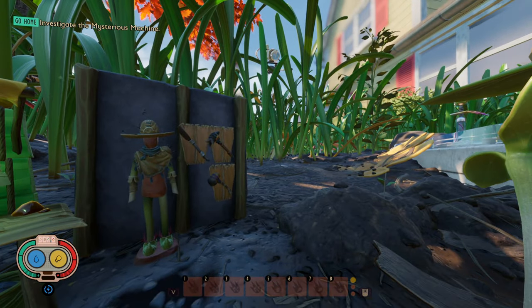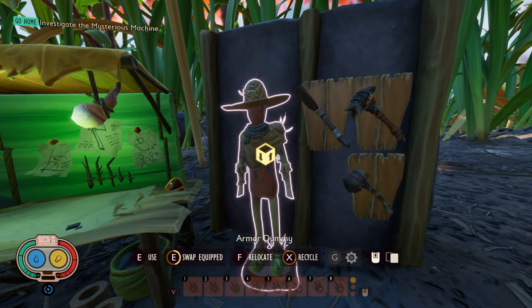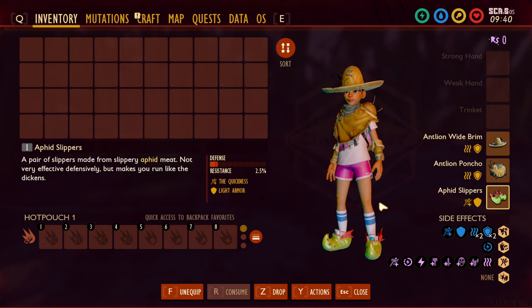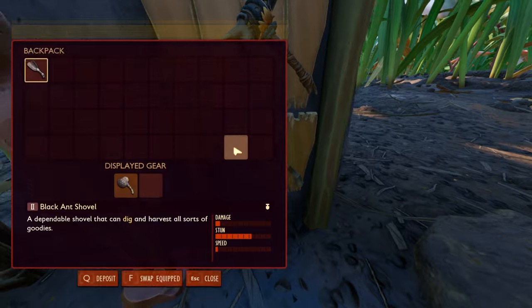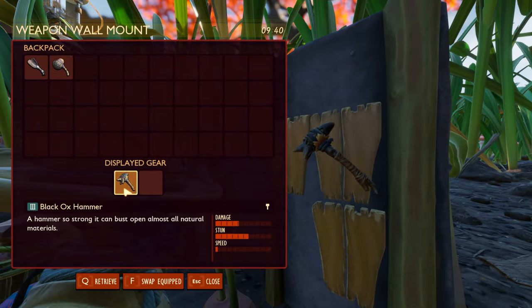There are a few things we're going to need before we start this video. First, optionally, we can have the entire Antlion set or just Aphid Slippers if you want to run around quicker in the yard. This is not needed unless you want to sizzle in some areas. But what we are going to need is a Black Ant Shovel, and we are also going to need at least a Tier 2 or higher hammer to farm up a bunch of these candies.